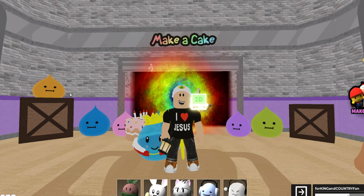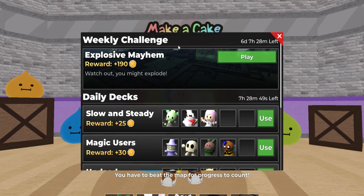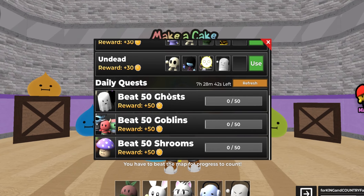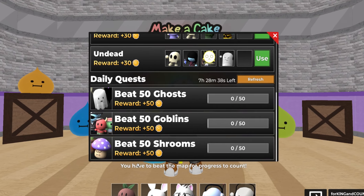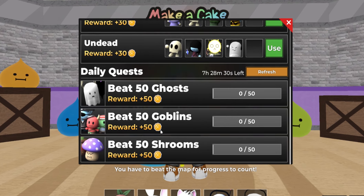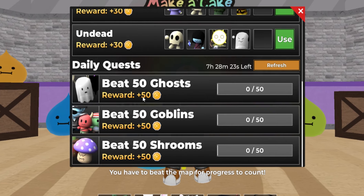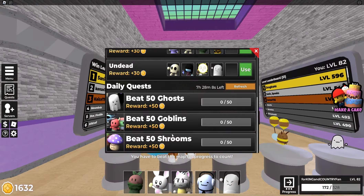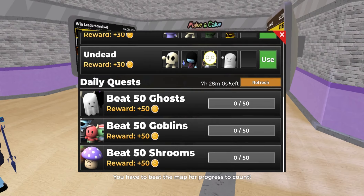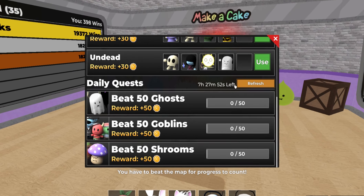Now let's get into the number one way I have found to get coins in this game, and that is everything within the quest menu over here on the left. Inside the quest menu you have the weekly challenge, the daily decks, and the daily quest. Starting with the daily quest — like beating 50 ghosts — you have to complete a map for progress to count. If you do that, you'll earn 50 coins for each quest. These things refresh every day; it's not always 50 coins but it might be more or less depending on the quest.